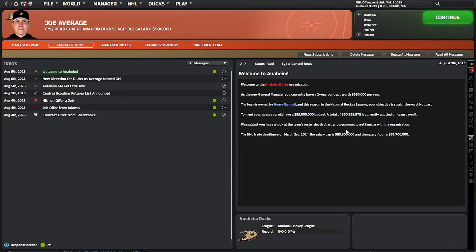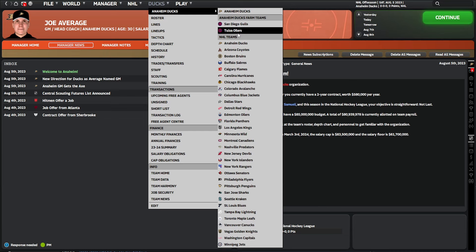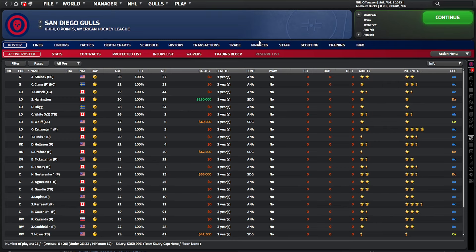As part of the Ducks you get a couple of feeder teams, and if you pick any other NHL team you'll also have a couple of feeder teams. This is where you can move some players down that you might just want to get some development time on. However, they don't get logos by default, so the first thing to do is get some logos.